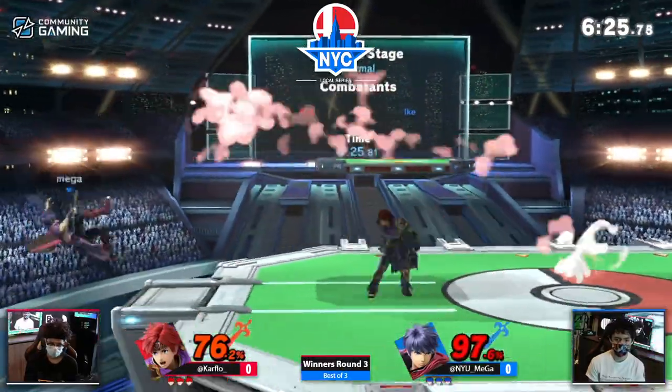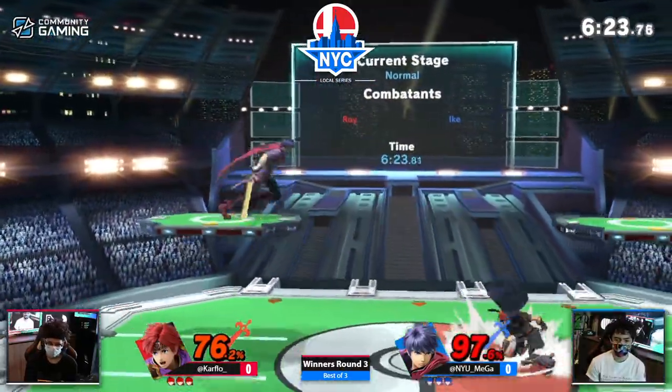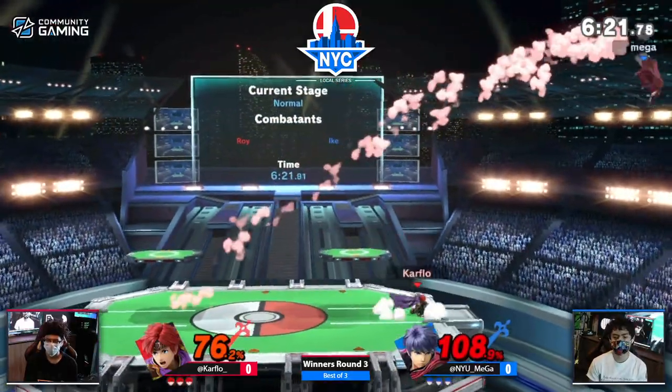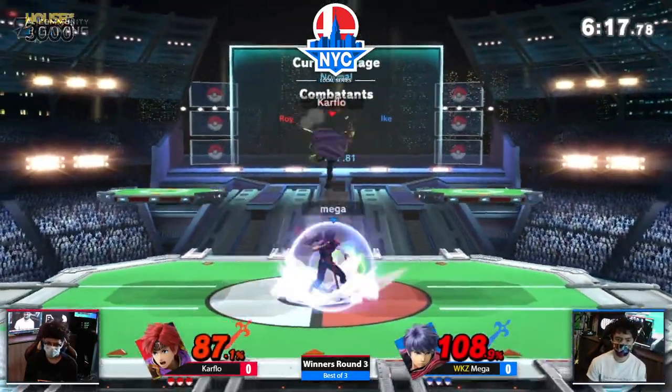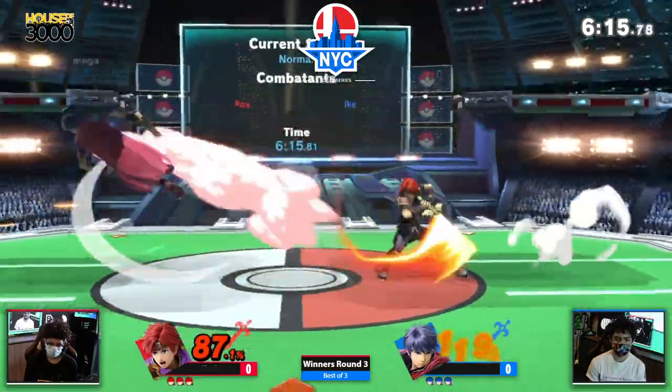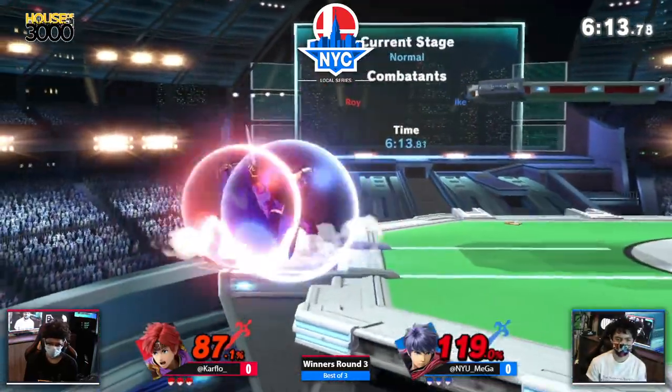Ike's out-of-shield game, it's not bad. That up B is super dangerous, but it's also not the fastest up B out of shield — it's not like Cloud's up B out of shield, where you can kind of do it against anything touching your shield. Roy has great shield pressure, and that's going to determine the game.